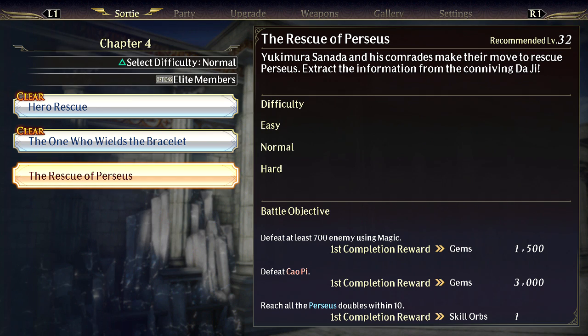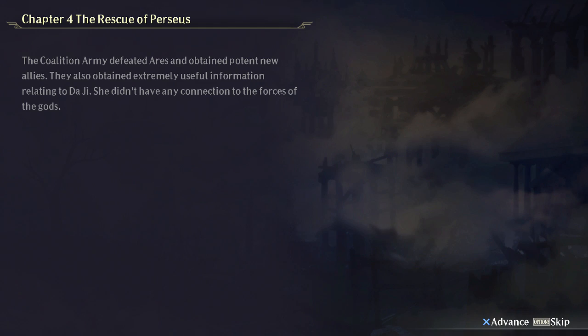Yuki Murnau and his comrades make their move to rescue Perseus, extracting information from the conniving Daji. Last episode we saw Ares get pissed off, and somebody walked up to him while he was punching a tree and he was like, 'You!' I don't know who the heck that was. Hopefully they expose who that was here. Let's get into rescuing Perseus.